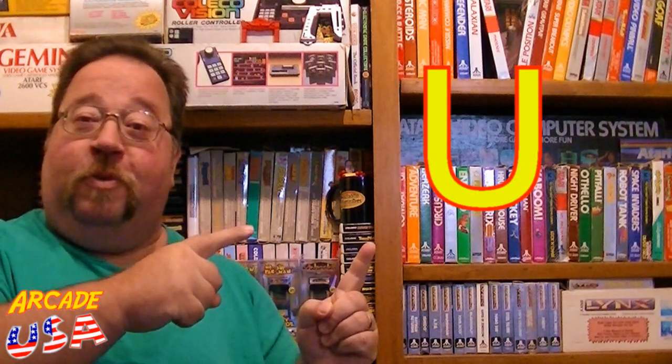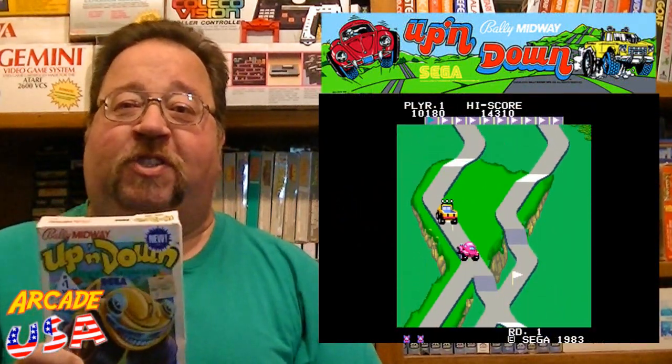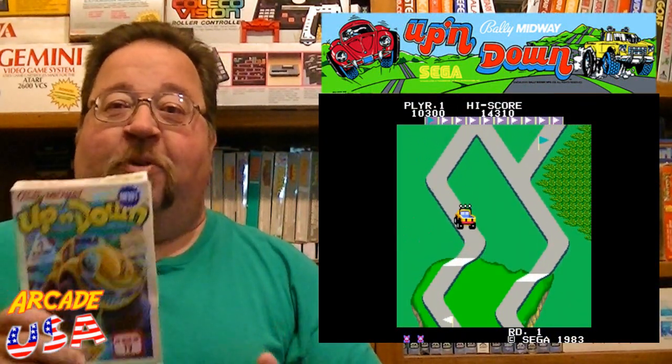On this episode of Willie's ABCs of favorite 2600 games, we're going to be discussing the letter U for Up and Down. I love this game in the arcade. I remember when I first saw it, it was so cool.